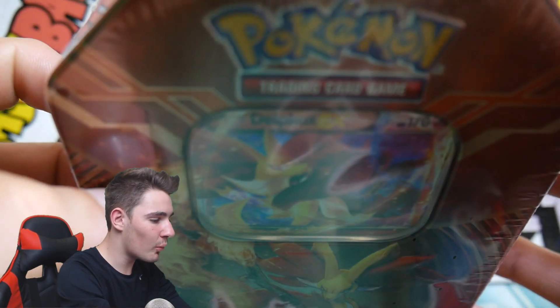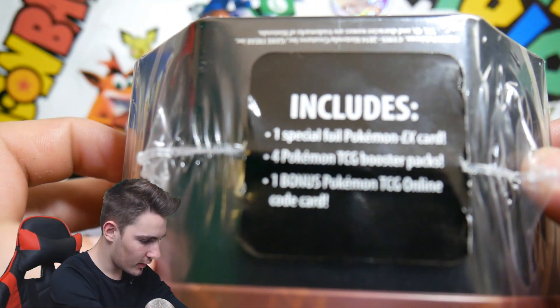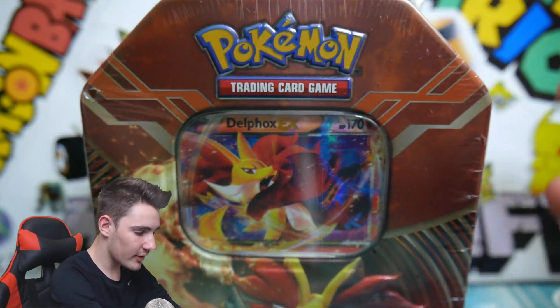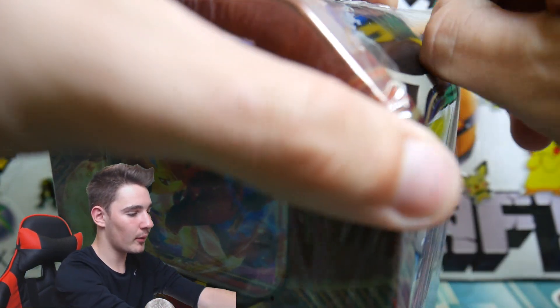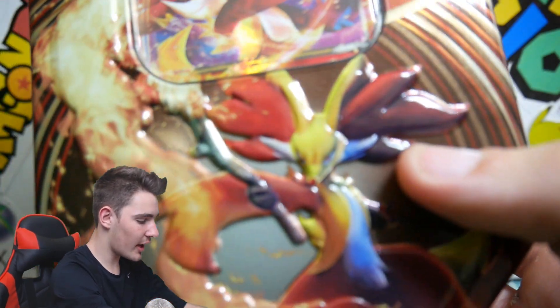It includes one special foil promo EX card — obviously there it is at the top — four Pokemon TCG booster packs, and one bonus online code. So that is awesome. Obviously it's just a normal tin, but it is back from 2014, back from when XY was just being released. So that is absolutely epic.